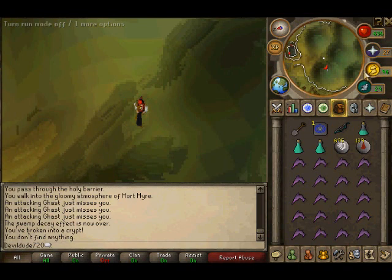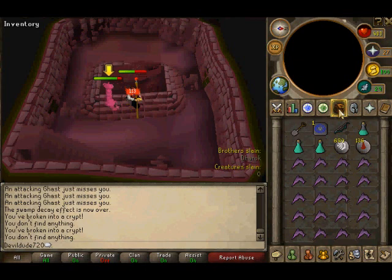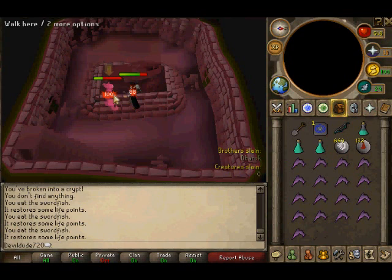With Verac, I usually don't use prayer because he tends to hit through it anyway. If you have high enough magic — around 70 I'd suggest — just eat and do whatever you can to stay alive. I usually kill Verac pretty quickly. I was using fire blast before but now I'm using Fire Wave so it should be faster. I try to save as many prayer pots as I can for more runs in the future.